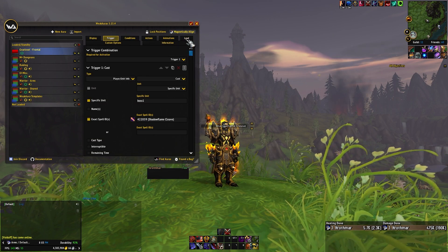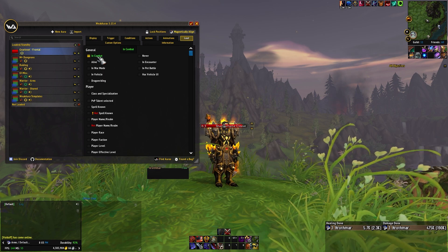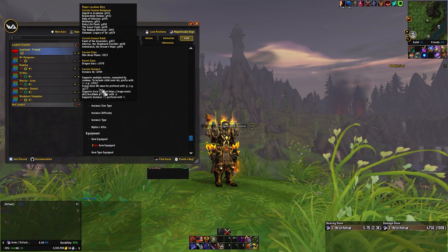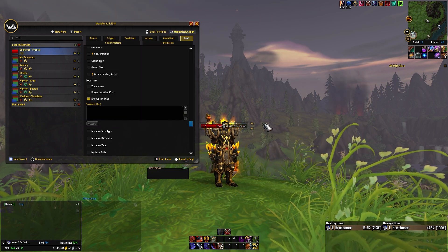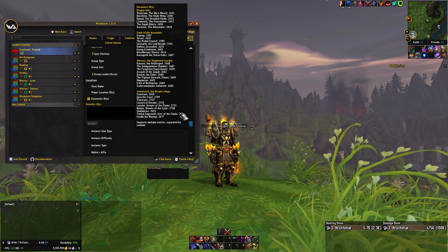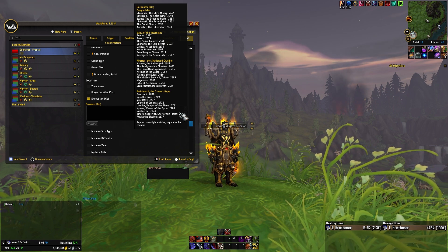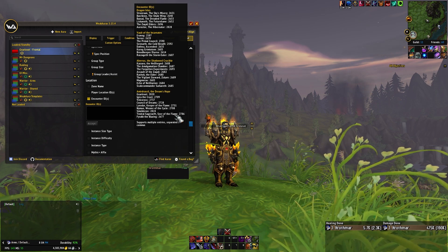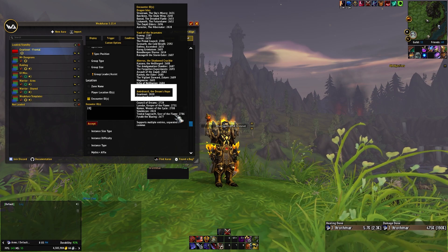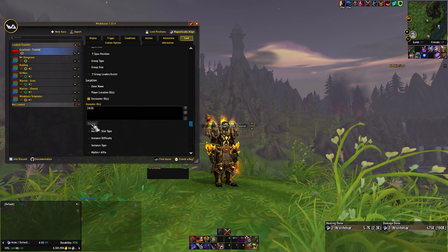I'd also recommend going to the Load tab in the top right and making a few quick adjustments. Since you'll only want to use this aura while fighting a boss, check the In Combat option so it turns green — this says 'only load if we are in combat.' Then scroll down to the Location section and check the box for Encounter IDs. If you hover over the text box that appears, you'll see a large tooltip containing all currently relevant raids. Gnarlroot is a boss from Amirdrassil, the fourth yellow name down from the top, and Gnarlroot's the first one — he has an ID of 2820. Click Accept. Your boss names and boss IDs will be relevant to the raids you're currently looking at, but this is how you find that. In a nutshell, this aura will only load if we're actively fighting Gnarlroot.